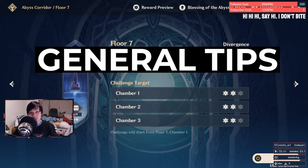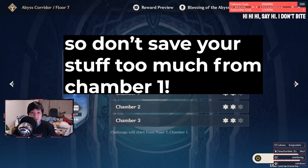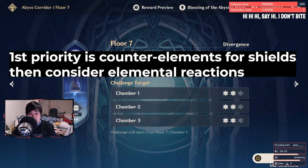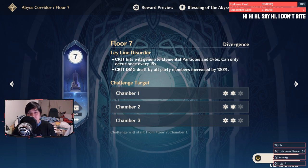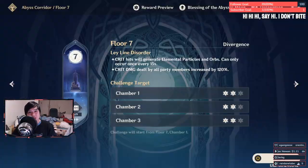Before we get into team building, let's talk about some general tips. The chambers are actually descending in difficulty, so the first one is the hardest and the last one is the easiest. It's a given, but leverage the ley line disorder — it's giving you mass crit damage, so superconduct is probably gonna be a really big thing here if you can get it. When you break any of their shields it actually stuns them, except for the Anemo Boxer who sucks you. For the cards, just take the floor ones or the damage ones, and only the floor ones if they are damage.